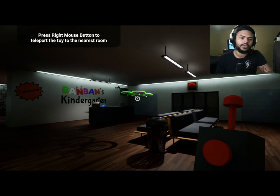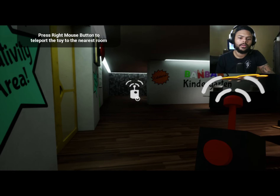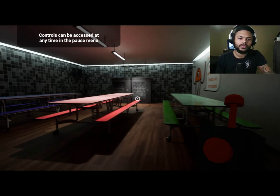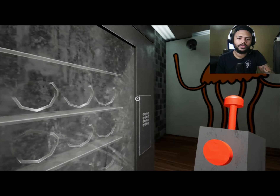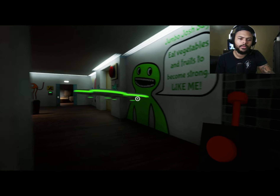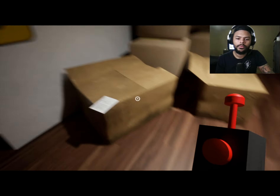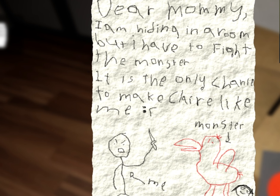'Press right mouse button to teleport the toy to the nearest room.' Okay, we'll concern the controls. 'Having many irons allowed me to help a lot more people.' So I'm guessing these are gonna be the toys. I didn't even see — there's their mommy, 'I'm hiding in the green room.'